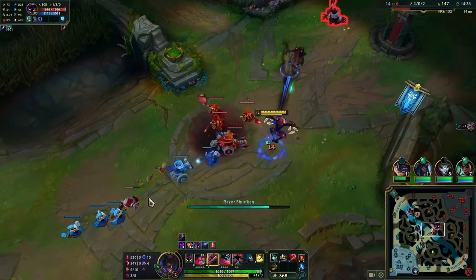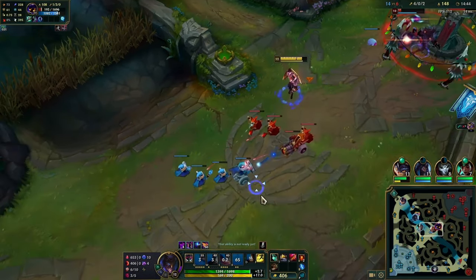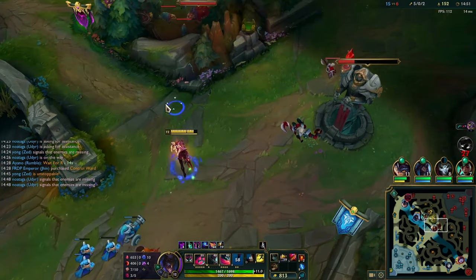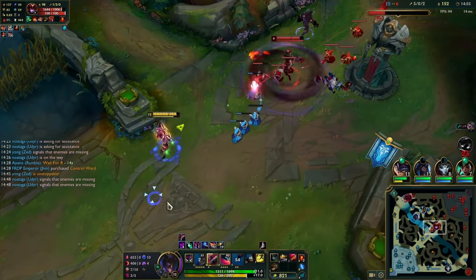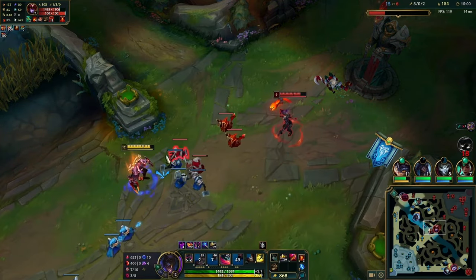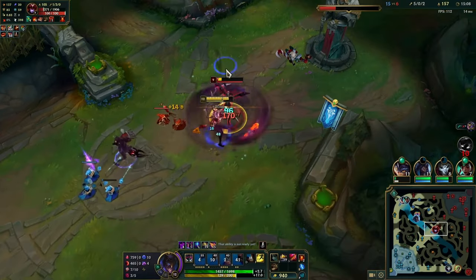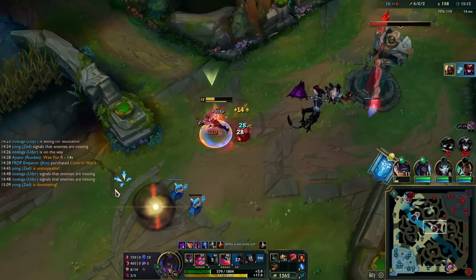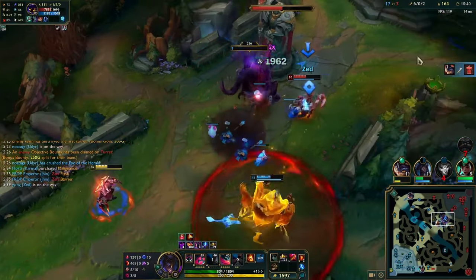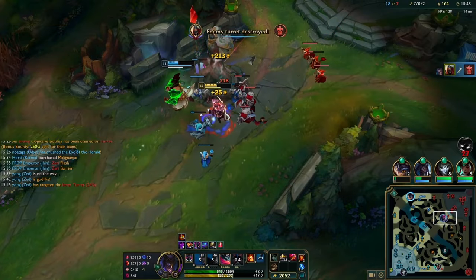Now with Voltaic and Hubris, I'm doing the same thing — only last hitting, using WEQ to zone. My Q hits so I take the W and ult, knowing I have Flash. You have to watch where his cage is going to land; I checked it wouldn't stun me and if it would I'd flash away. That combo is only for when you have Flash. Shyvana tries to defend — I have a three-level lead and Voltaic and Hubris — so I W auto E Q auto, he's really low. I flash auto E, Uday uses Herald and he keeps running in, I get another kill and we take the tower.